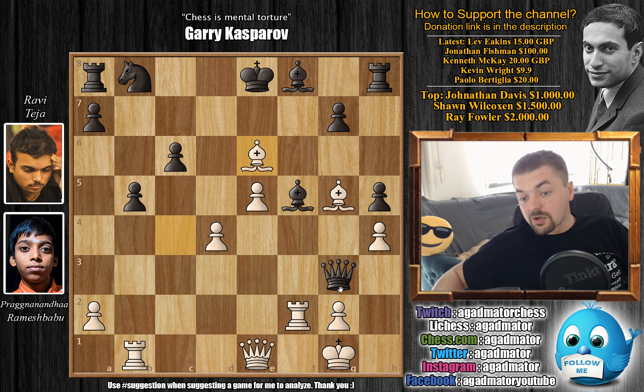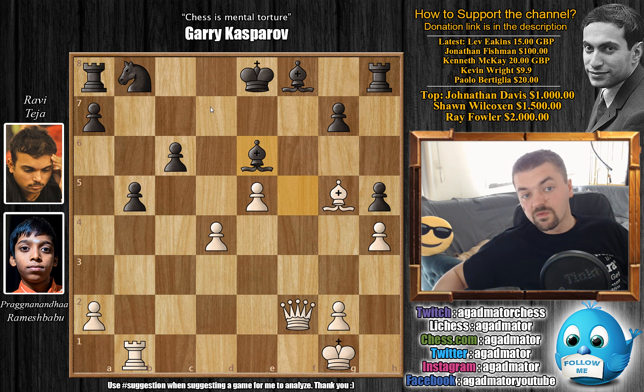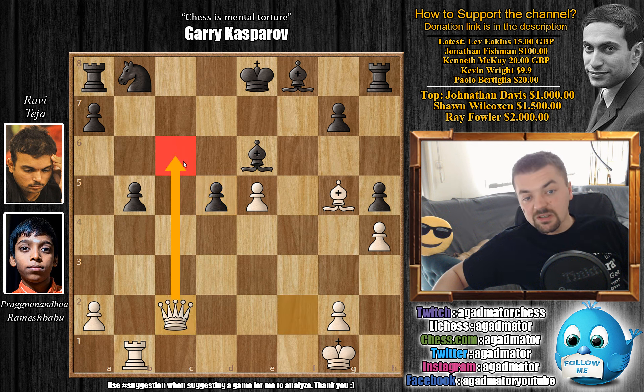Ravi decided to part with the queen — queen captures, we have queen captures, and now bishop captures on e6. Black still has some compensation for the queen material-wise, but all of his pieces are still undeveloped. So if he can get his pieces out, perhaps he can still pose problems for Pragu. But here Pragu is in no-reverse gear mode. He pushes d5 — there is no time to waste. He wants to open up the c-file. We have c captures on d5, and now an excellent move, queen to c2, pressuring the c6 square so you can't develop the knight because of the check.